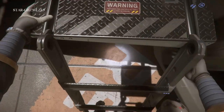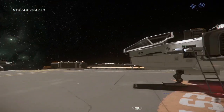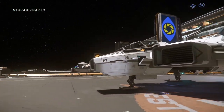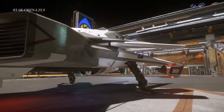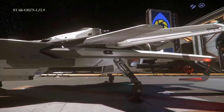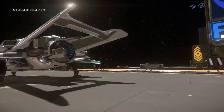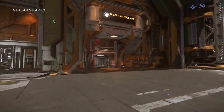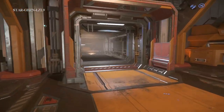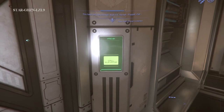That is the Anvil F7C. When Squadron 42 comes out, I'm assuming I'm going to spend a lot of time flying one of these, at least learning how to fly. I'd look at getting one in game to give it a go, but it's definitely not one I would get personally as a starter. But I like how it looks and the directional thrusters really make it feel like a solid maneuverable ship.